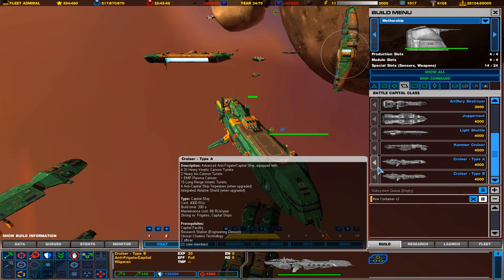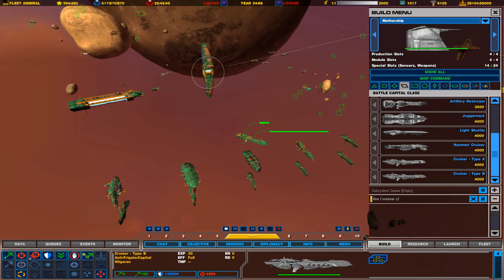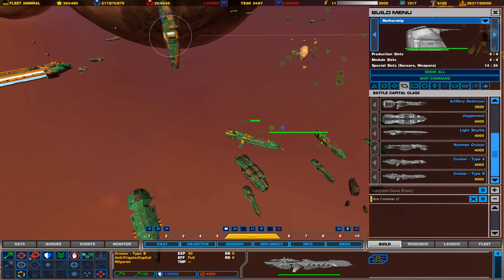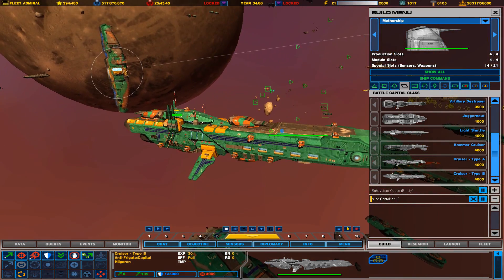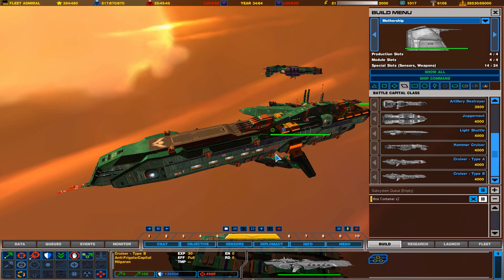These cruisers also have their own built-in shield generators, so they can protect themselves from incoming attack when you activate them. So yeah, those are all the different destroyer class ships. Next, we're going to look at battlecruisers and see how the different battlecruisers compare.